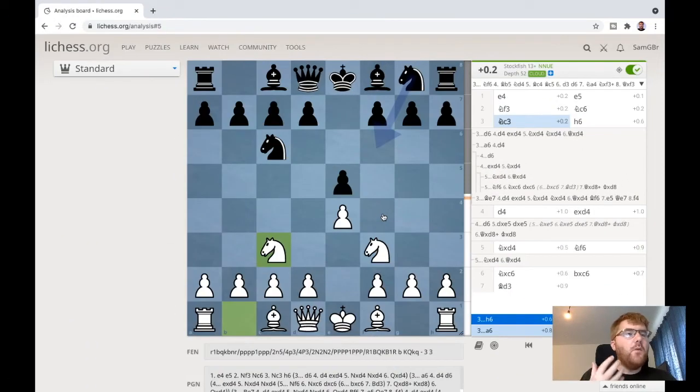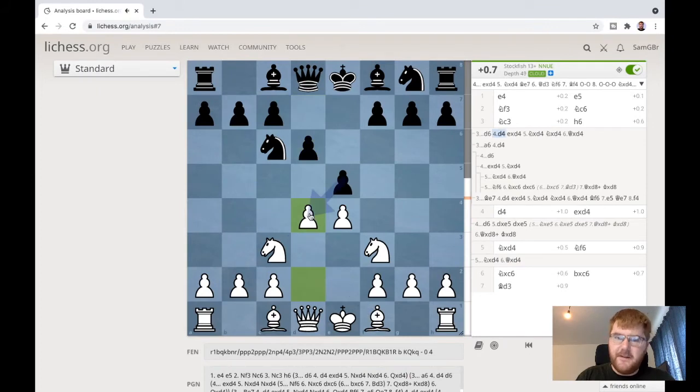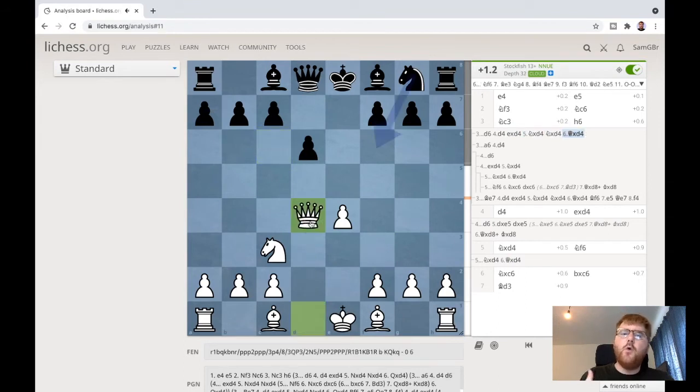I'm going to look at one more passive move: d6 immediately. Again, there are a few alternatives, but d4 works in a great way. Takes there, takes there, takes there, takes there - this is the position we're always aiming for, where we've got this development in the centre and a very nice position.